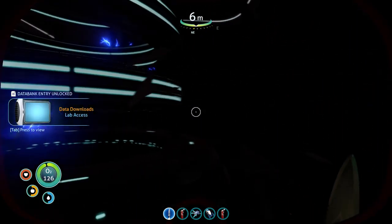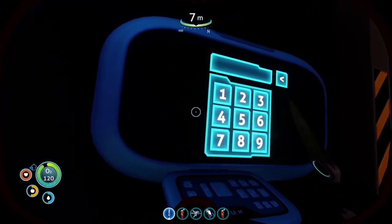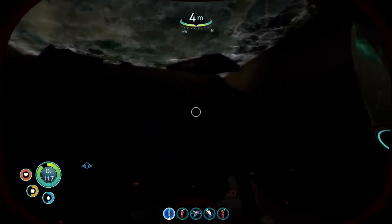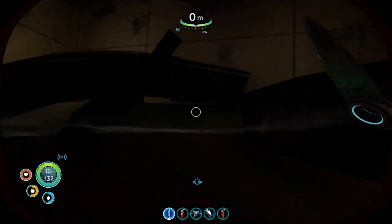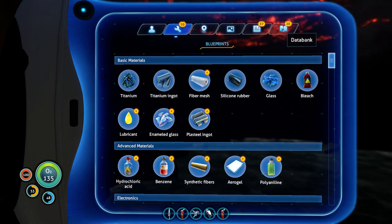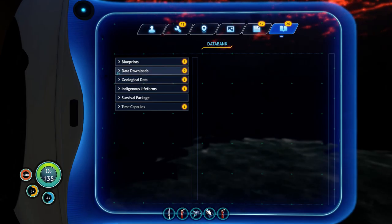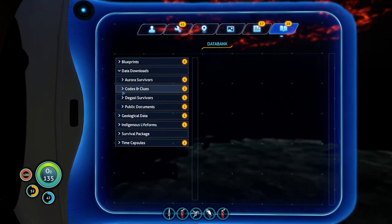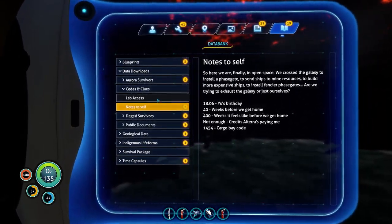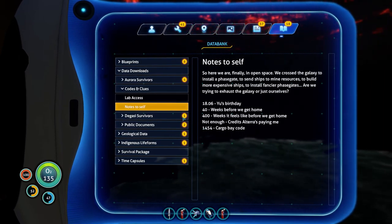Abandoned PDA — integrating new PDA data. Lab access. Let me take a look at that PDA for lab access. Databank, data downloads, codes and clues, lab access and notes to self. This must be one-four-five-four for the other one.